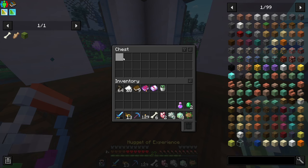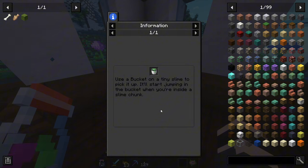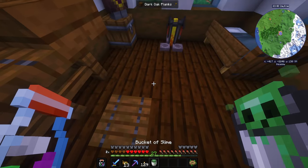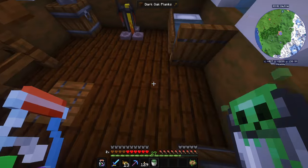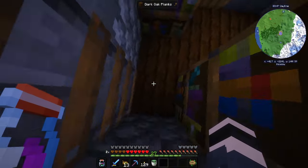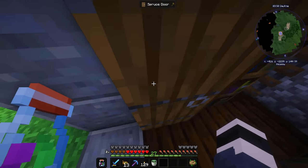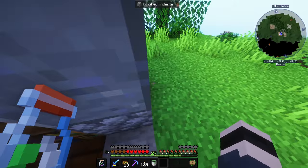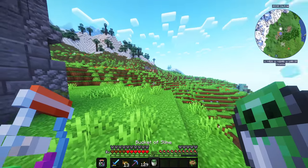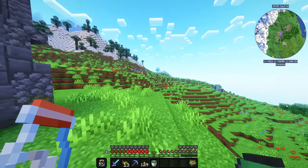We found a bucket of slime — that's interesting. I actually like this item. If we ever need a slime chunk, with the bucket of slime it'll start jumping in the bucket when you are inside a slime chunk. And looks like we are in a slime chunk right now — yes, this is a slime chunk. Thank you little guy. If we ever need slimes, we will use you again.